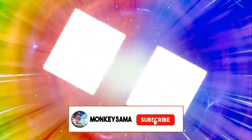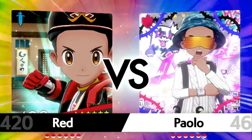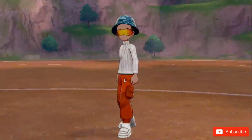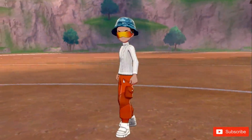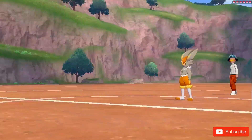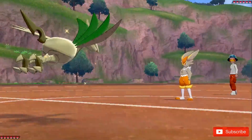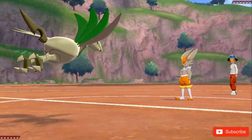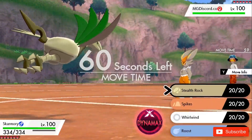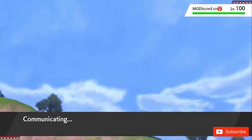Let's get into the battle. I'm leading with my Skarmory to set up some entry hazards. My opponent leads with a Cinderace, which has a huge type advantage over Skarmory — pretty bad for me. However, I was confident Skarmory could take at least one hit since it's extremely bulky on the physical side. The first thing I do is go for Stealth Rocks to get that on the field.